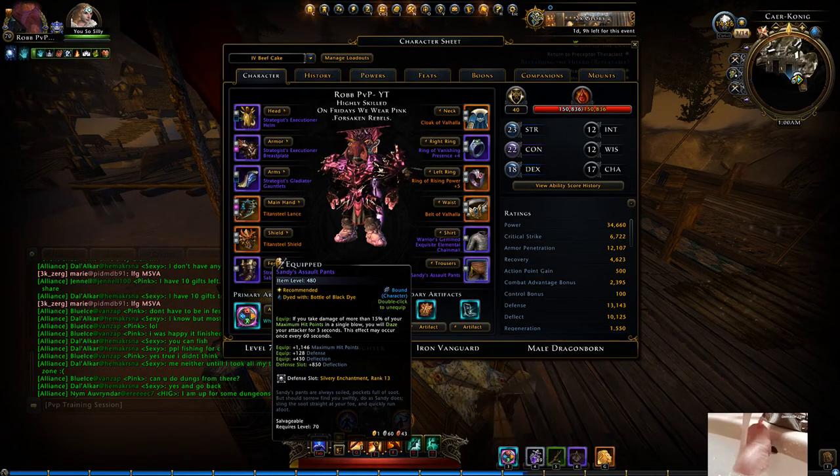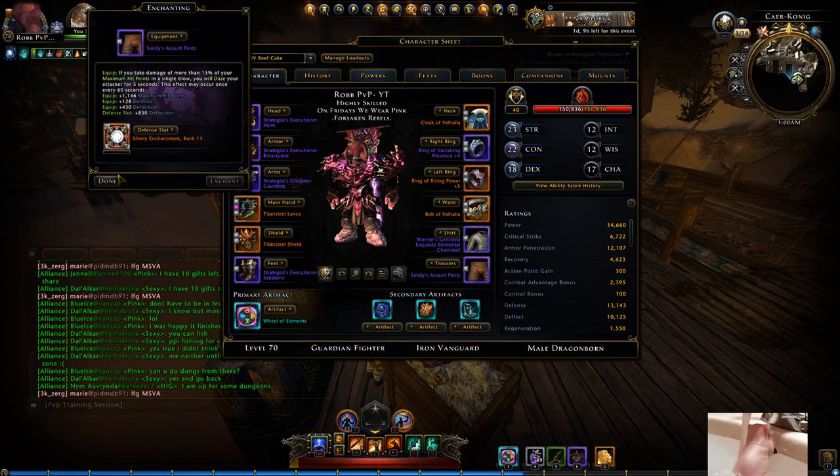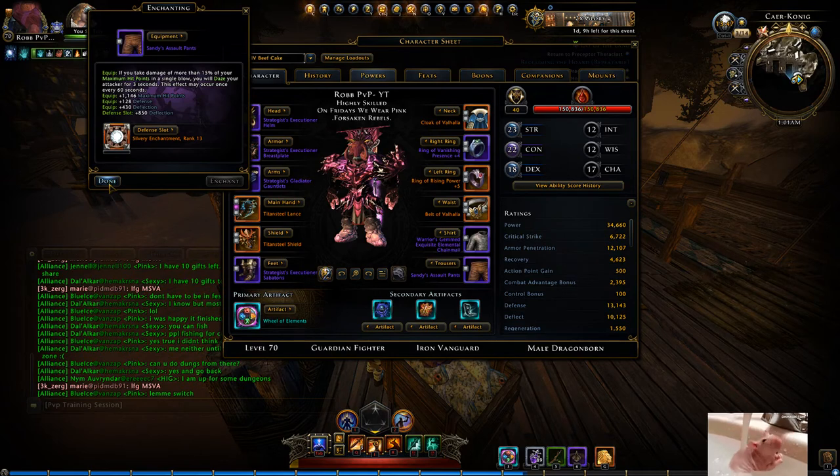Another crucial thing I want to go over is Sandy's Assault Pants. They've been around for a while. If somebody hits you really hard, they'll get a daze from your pants. However, it can only occur once every 60 seconds. So if you go into combat and somebody procs this instantly, you're not going to get another use out of them for another minute.